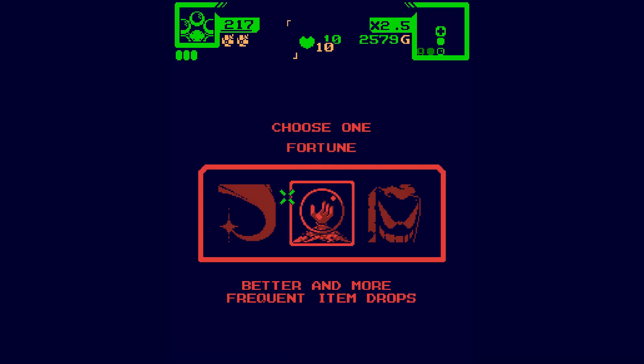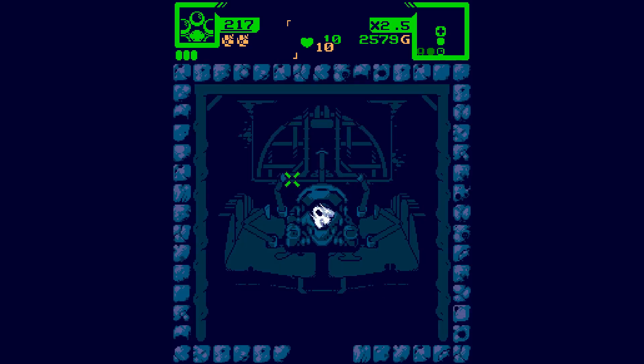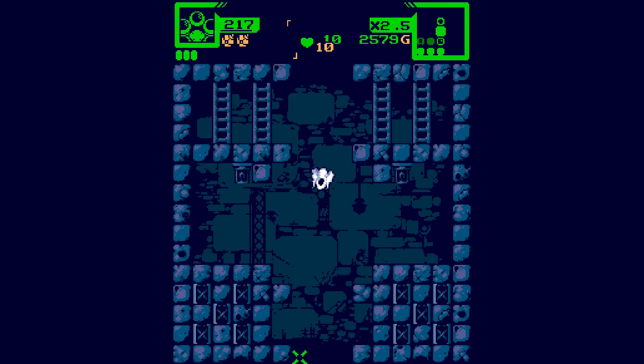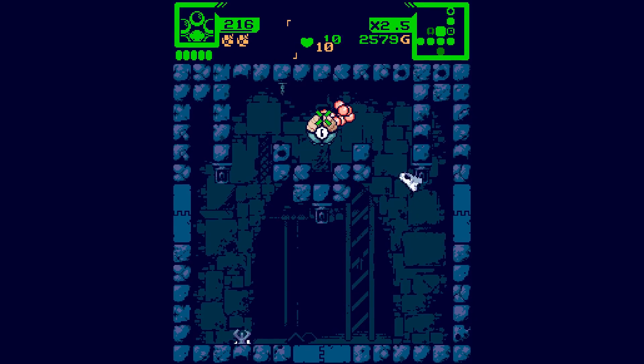Upgrade options: teleport dashing, shop items are cheaper, and better and more frequent drops. I think better and more frequent drops would be in our interests - I always like more drops. If we can get kitted out early, the game should take care of itself.